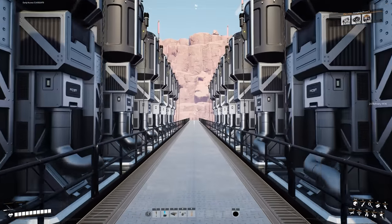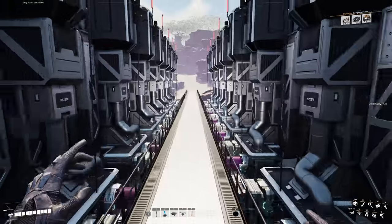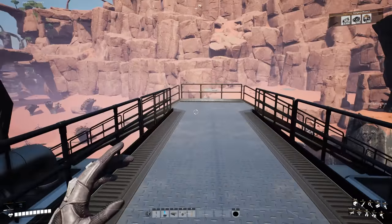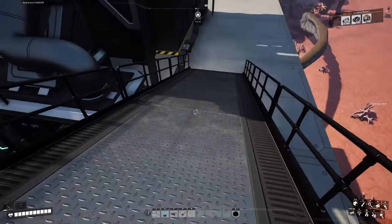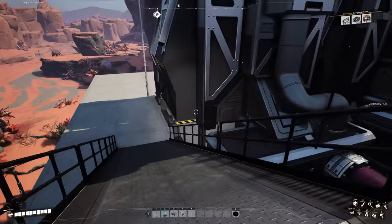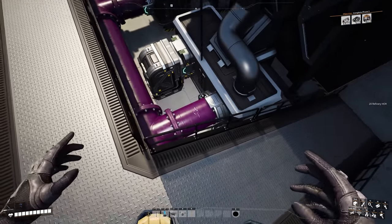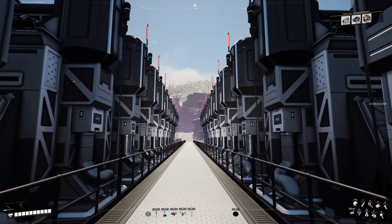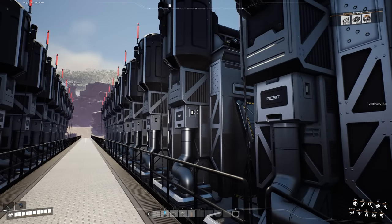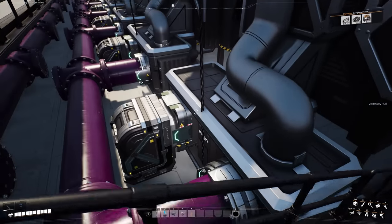I've added a little walkway down the center here, which is useful when dealing with refineries and trying to navigate around pipes. And I always bring power lines through the floor and straight into a connector underneath — it keeps things looking clean. My rule of thumb: if it's stationary and doesn't move, it's fine to clip.